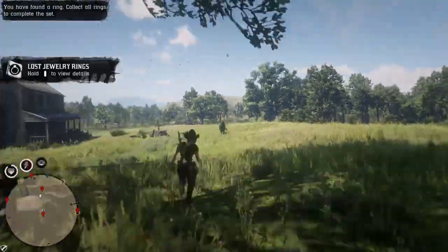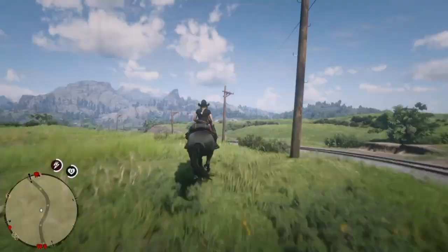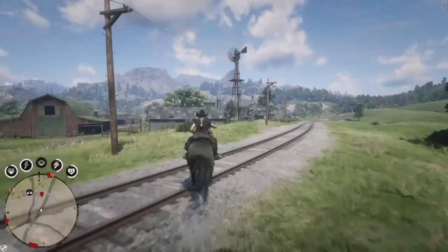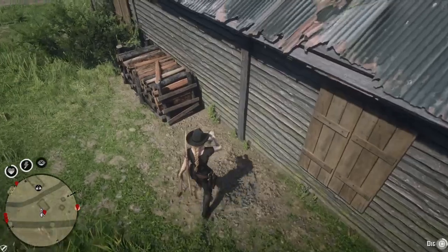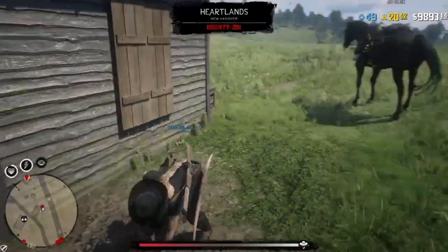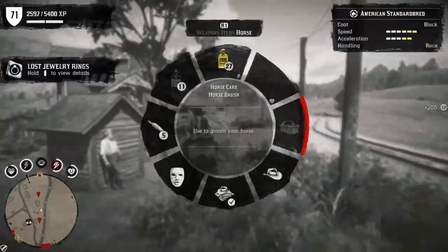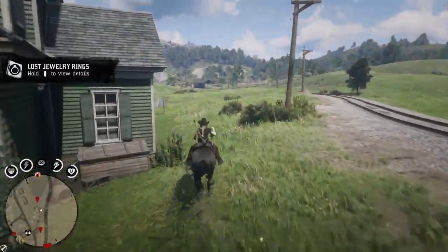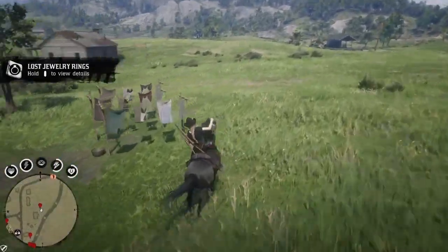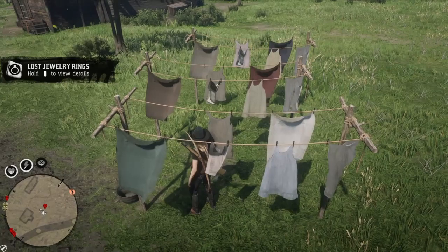After I dig up that piece of jewelry I hop back on my horse and make my way up to Emerald Ranch. Once I get there, there is another piece of jewelry behind a house that I'm going to collect — we're not going to pass up easy money. After that we collect the coin underneath the clotheslines at Emerald Ranch.